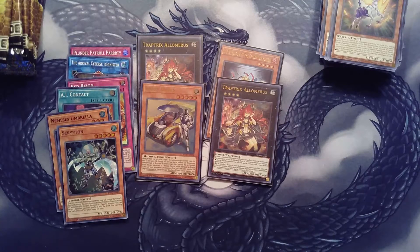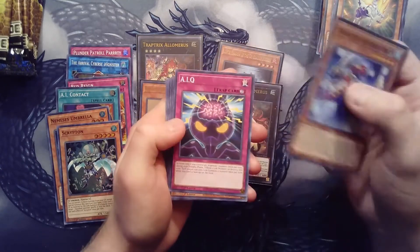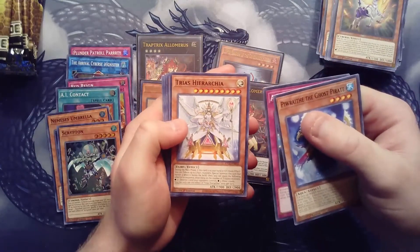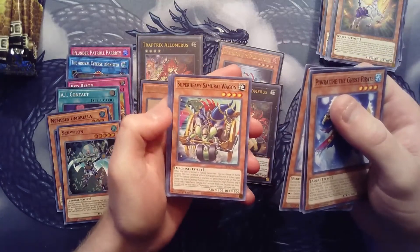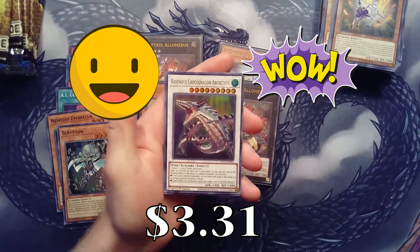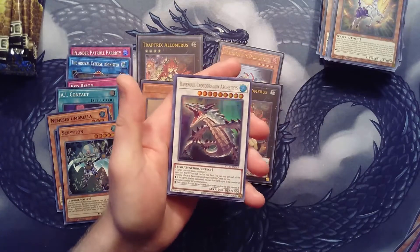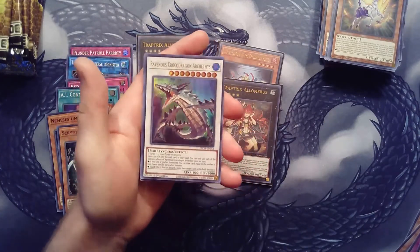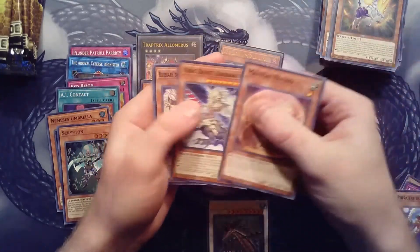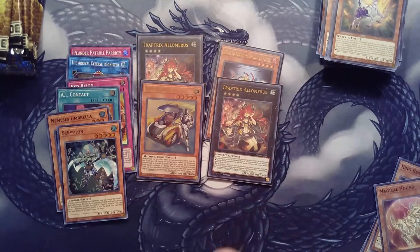We have the Pyreth the Ghost Pirate, IQ Terry's Hierarchy, Super Heavy Samurai Wagon, and then we have another ultra - Ravinous Croco Dragon. I don't know how to pronounce that but that is another awesome card - a synchro too. Then Magical Hound, King Beast Barbaros, and Bluebeard. Very very cool.